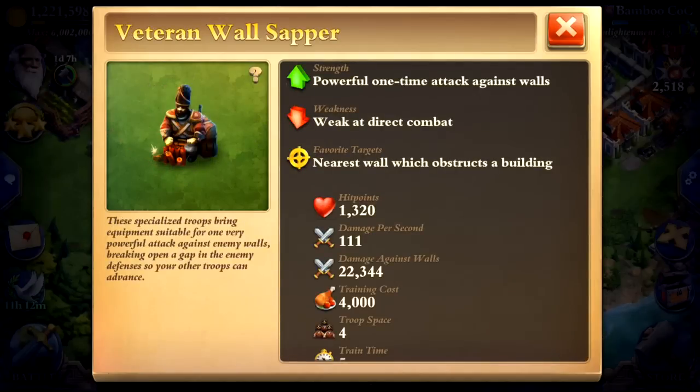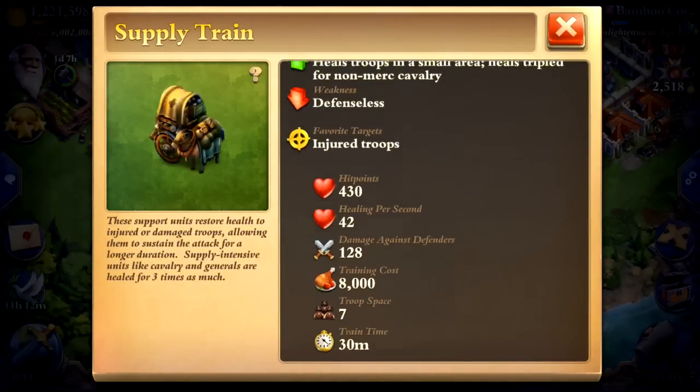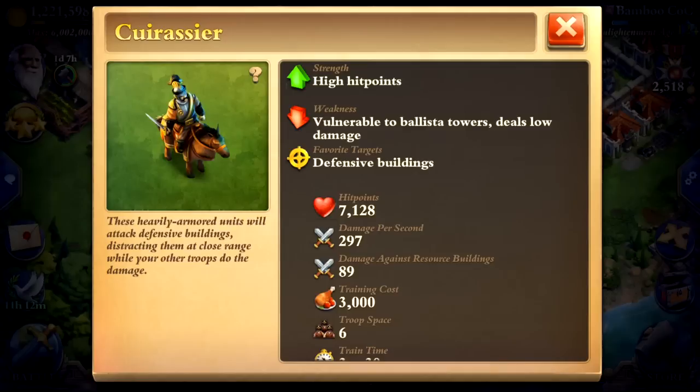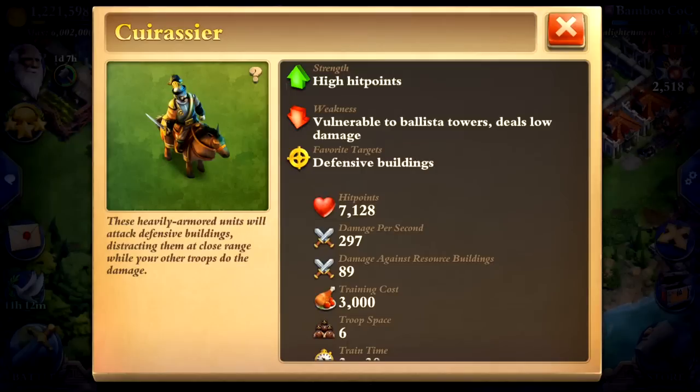I bring one wall miner — or veteran wall sapper in my case — because sometimes it makes a big difference being able to get all your guys past that first wall. I bring two supply trains because you need healing; having two of them will keep your cannons alive from mortar fire, as you've seen. And I bring eight caraciers — I always called them crusaders but I realize that's wrong. You need some tanks, and with a protect spell eight of them is enough; they pretty much never go down, even without an armor or damage blessing.